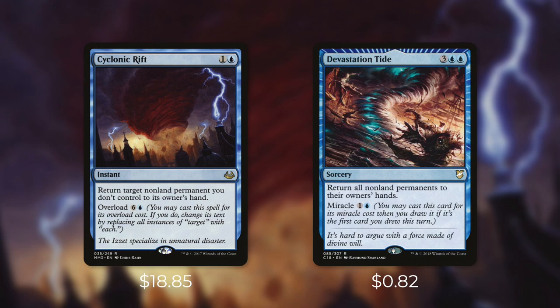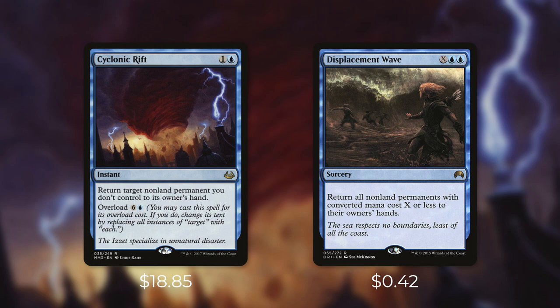Another card you might want to take a look at is Devastation Tide, which is currently just $0.82. It's a sorcery for 3 blue blue and it says return all non-land permanents to their owner's hands, and it's got miracle for 1 and a blue. This one is definitely not one-sided like Cyclonic Rift because it affects you as well, but it's still a good way to set everyone back so that you can try to even the playing field. And although it's a sorcery, you can cast it for its miracle cost on your opponent's turn if you happen to get lucky and draw it as your first card that turn. Now you definitely shouldn't be counting on that, but there are some decks that can work to manipulate their library to make it happen. Regardless, this is definitely seen as a more fair version of Cyclonic Rift. There are some decks like Artifact Storm decks that actually want to bounce their own boards, but for the most part, this card is just a good way to reset the board.